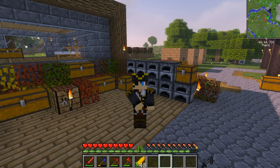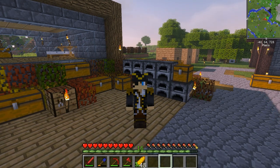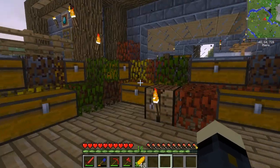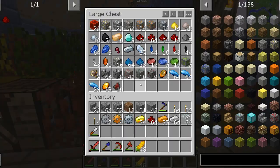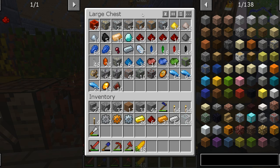Hello everybody, this is Kaizen here and welcome back to another episode on our FTB Ultimate Reloaded series. Today I want to get into a bit of thermal expansion because with that we can get a lot more yield from all of our ores. At the moment we're using a macerator and we're getting pulverized iron and gold and whatever, and we get double.